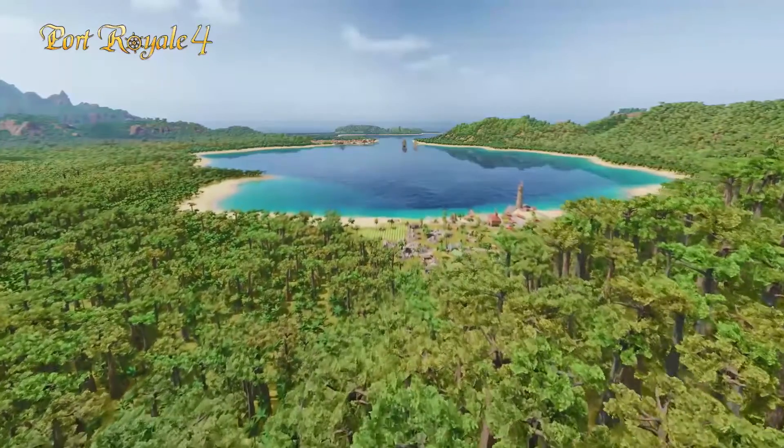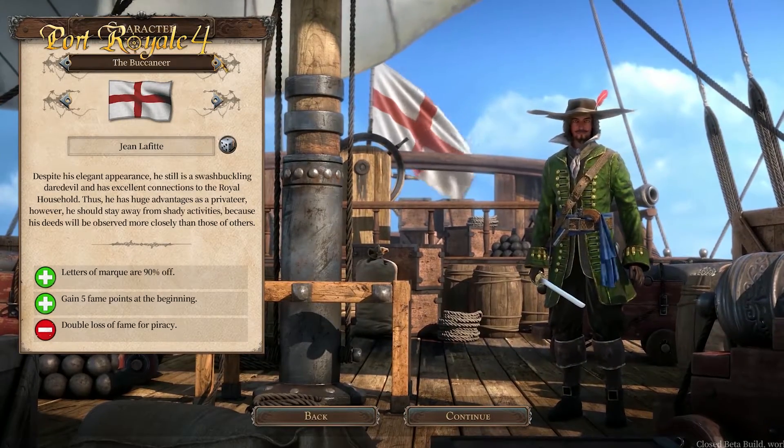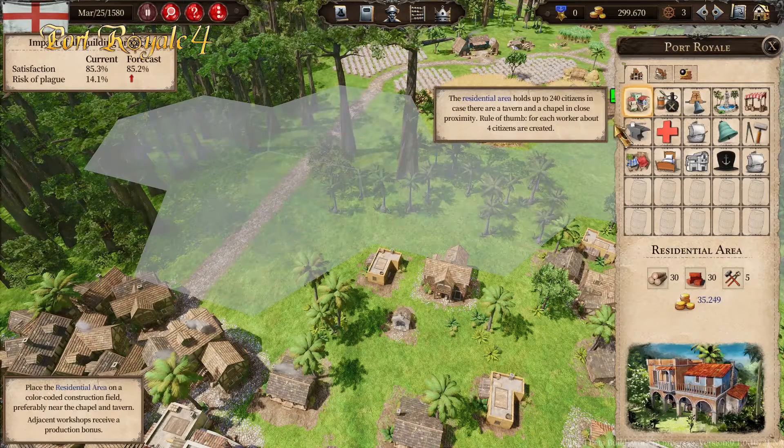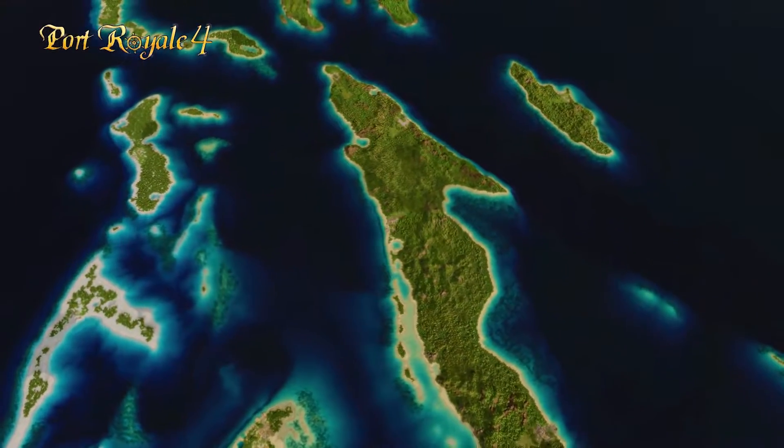Port Royal 4 is the newest addition to the trade simulation series. It's a real-time strategy game with a simulated trading system, city building, and tactical turn-based sea battles, set in a huge recreation of the Caribbean Sea of the 16th and 17th century.